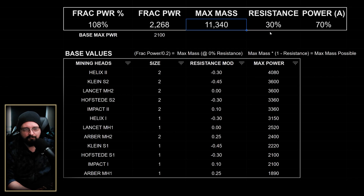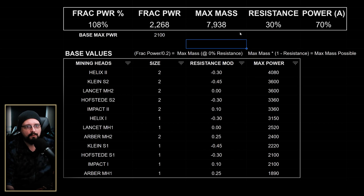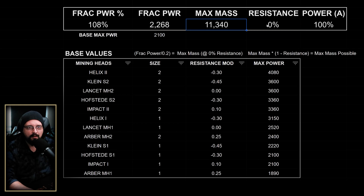We also want to factor in the resistance of the rock. We calculate one minus the resistance, then multiply max mass by that to get our actual max mass possible. So for example, 100 minus 30 percent resistance gives us 70 percent of unresisted power going to the rock.